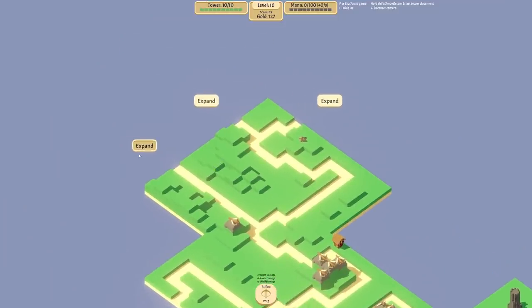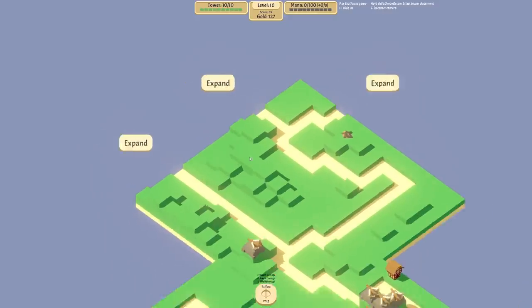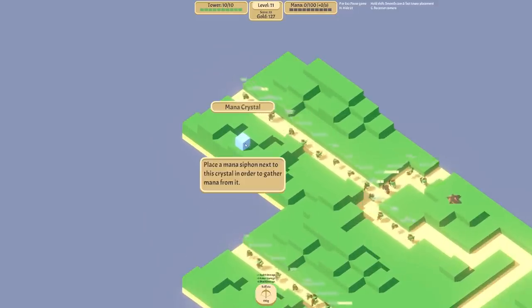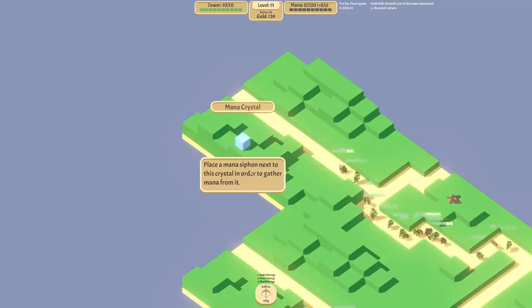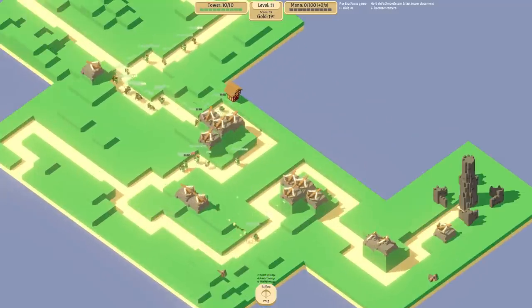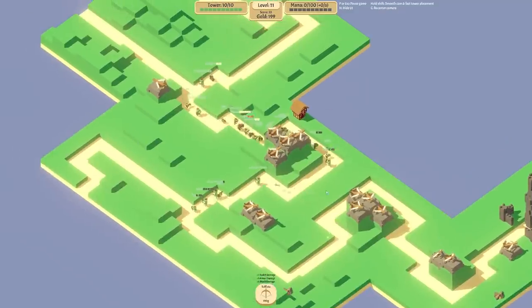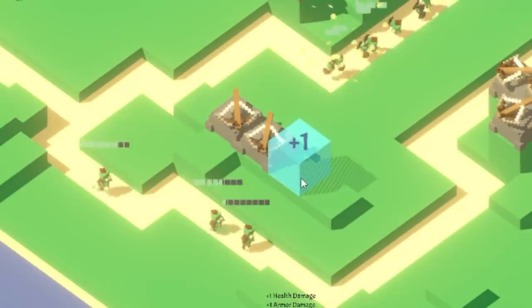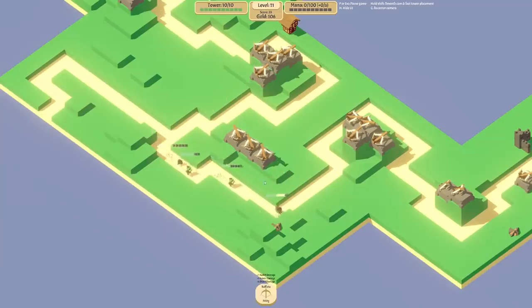Which way are we going to expand? I think perhaps that way. I really want to build up this tower but I've got no gold, so we'll go that way. Look there is our first lump of mana - we need to place a mana siphon next to that in order to gain it, and again it's just a random unlock. There are so many enemies - I'll shove another one on that ridge. That seemed like good placement - they're not really getting too far.